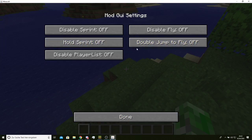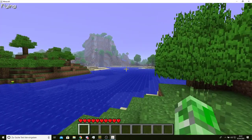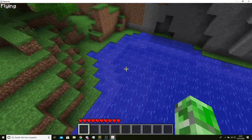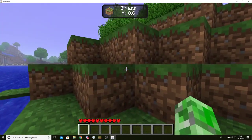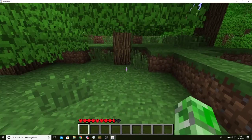And Key Binds — Disable Fly. You can fly. You press R and you fly. But don't fall down, because you're going to take fall damage, which I'm going to demonstrate like this.